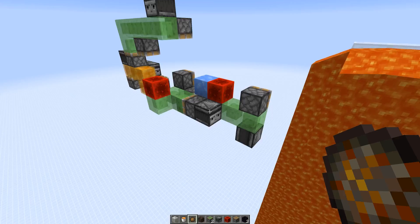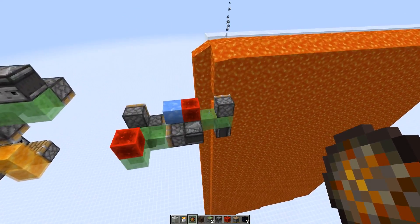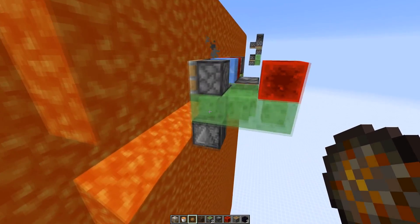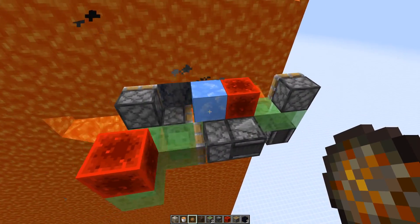Now let's try it with the lava. Here we go — hopefully this machine is already working. Basalt is generated there, it's getting pushed in, and it can go all the way.